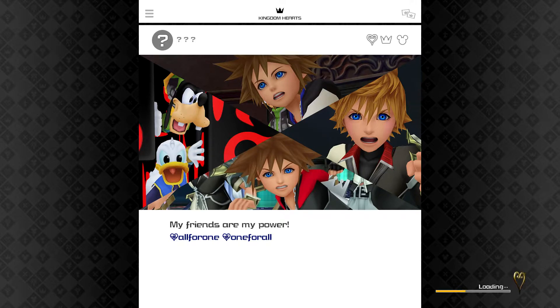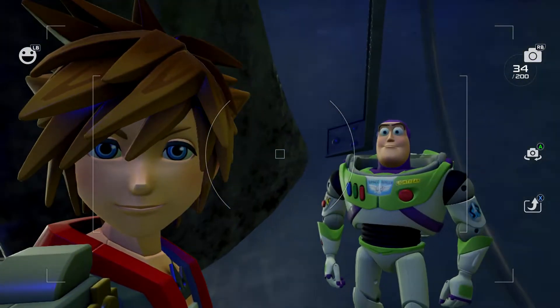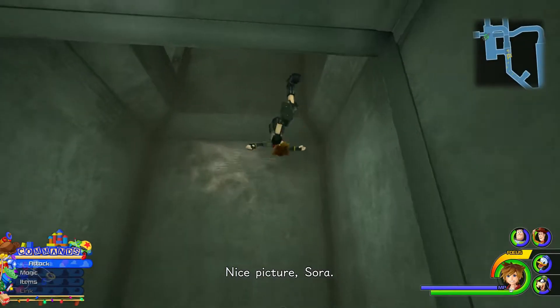In Kingdom Hearts 3 you get something called a gummy phone, which is used mostly to collect photos of the hidden emblems or hidden Mickeys in all the worlds that you go to, but you can also take selfies and pose with your favorite Disney characters, which is amazing. I thought that they were going to take that album that you made and put it in the load screens.